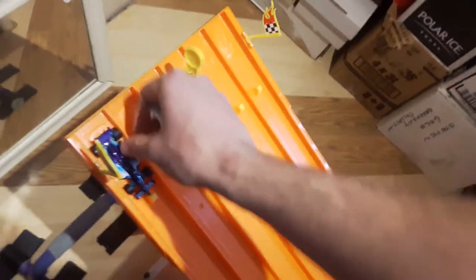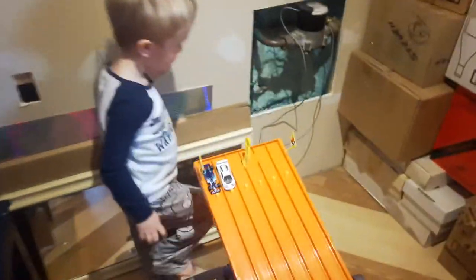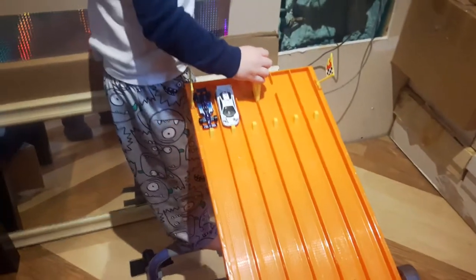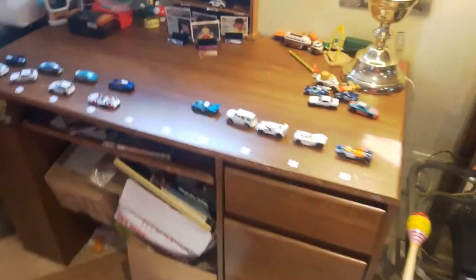Next up it's the McLaren F1 — this is going to be a good one — versus the Blue Indy Oval, also out of the 2019 Series Two blind bags. One, two, three, go! Nice start, Ken — so even! What a race, wheel-to-wheel action. But the McLaren F1 just had a little bit more gas in the tank. That makes it four to two.